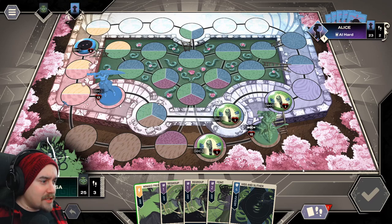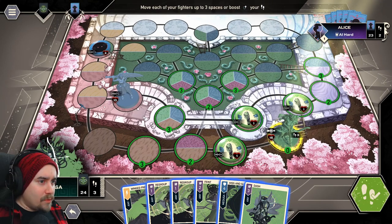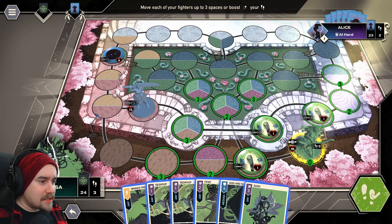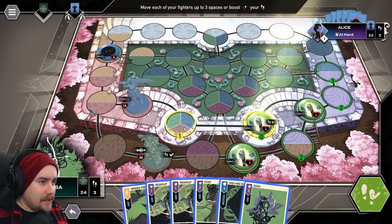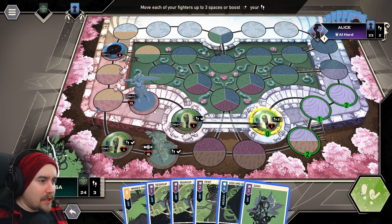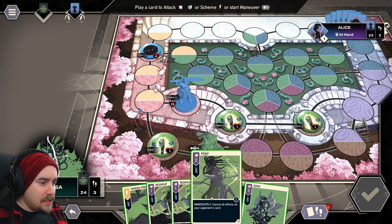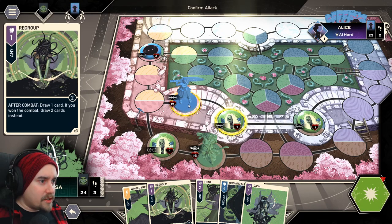That's Alice's turn — she didn't do a lot. I draw a Dash card: after combat move your fighter up to three spaces, another versatile card. What zone is Alice in? I can't quite tell. I'll put Medusa here, a harpy there, one here to block, and another here as a backup. That's the movement turn — draw the card, move, and now end our turn.